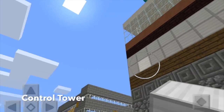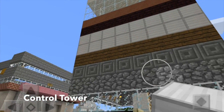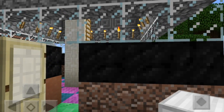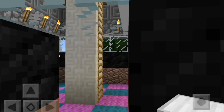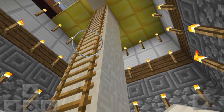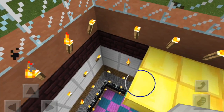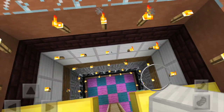So this is my control tower. It was the first thing I made. There's a letter. Here's what it looks like from up here.